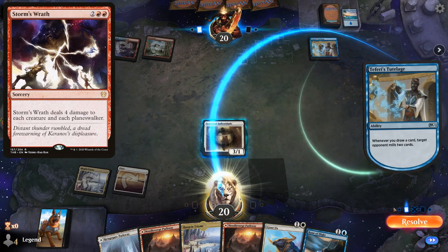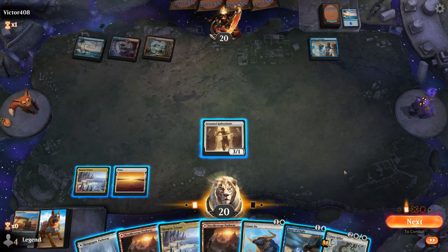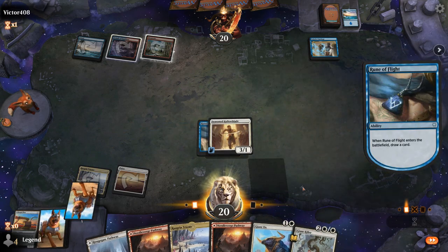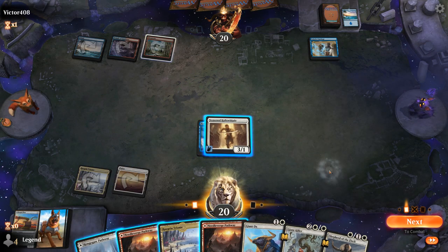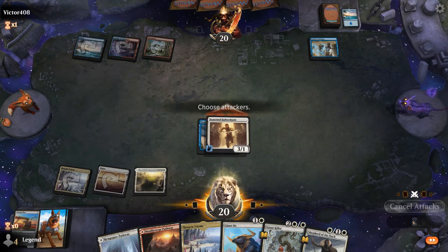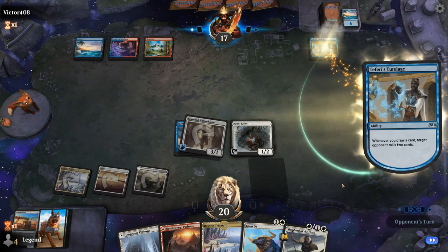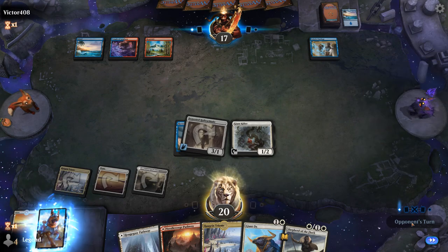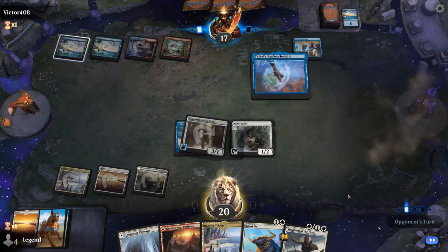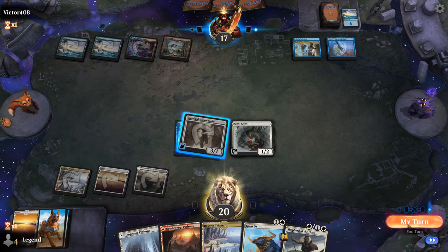Opponent uses Cathartic Reunion draw effects. Sadly one Plow gets discarded. Giant Killer won't be especially useful in this matchup, so we enchant Halloblade and pick up Shepherd. Keeping Triome in hand is probably still worth it for cycling. We run out Giant Killer since we want to. The good thing about Colossal Plow is that it can dodge sorcery-speed removal like Storm's Wrath, and Giant Ox survives the four damage. Ageless Insight plus Tutelage is a scary combination though.